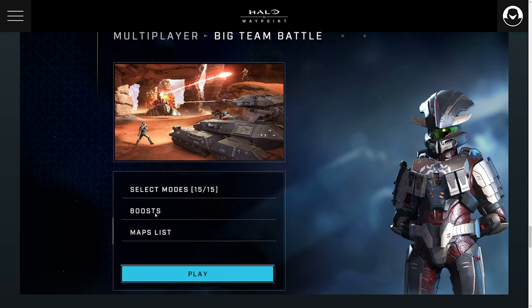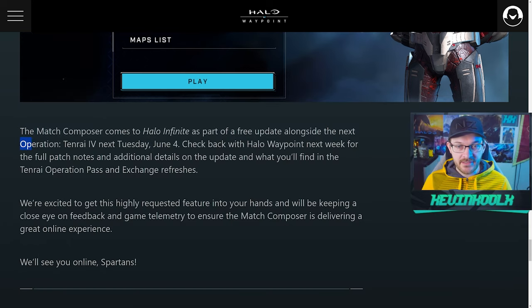343 provides an example of what the UI will look like once you have your modes selected — you can also apply XP boosts, see your map list, and just hit play. This is coming alongside the Tenrai 4 relaunch on June 4th as a patch, so there will be extra updates, details, and some Exchange refreshes along with the Tenrai Operation Pass.